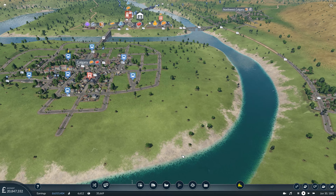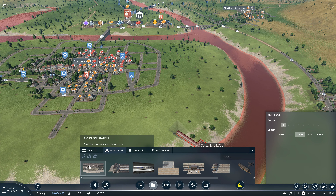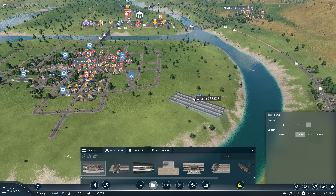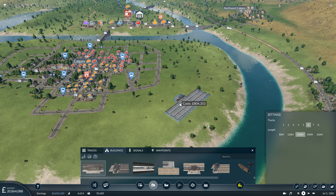Let's go ahead and get started straight away. There's no point standing on ceremony, so we're going to want a passenger station. As we've been in the capital city, it's going to be a large station with multiple platforms. To start off with, we're just going to go straight overkill and go for six platforms and six tracks.